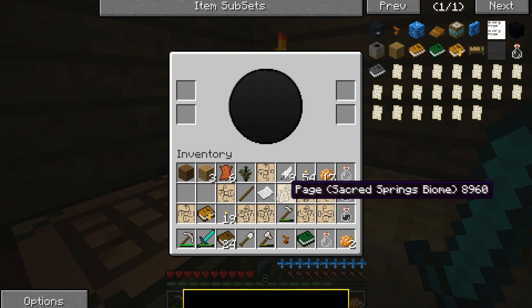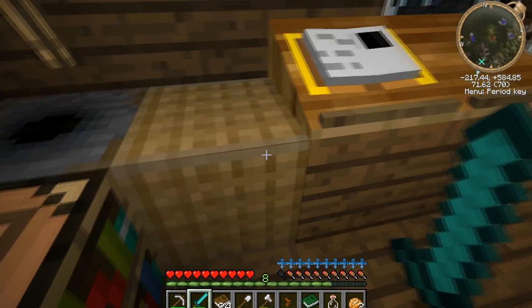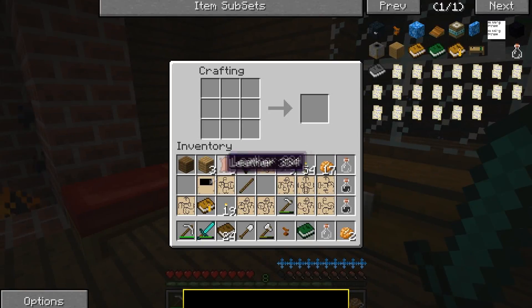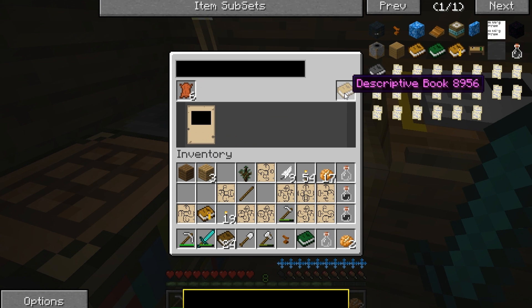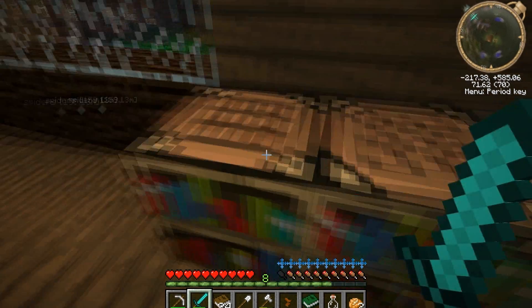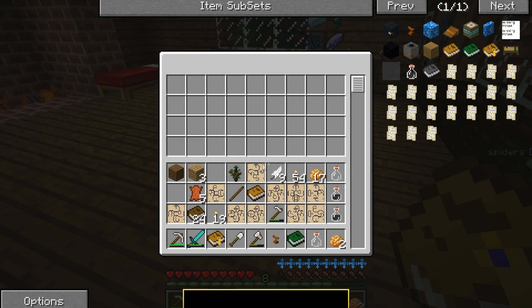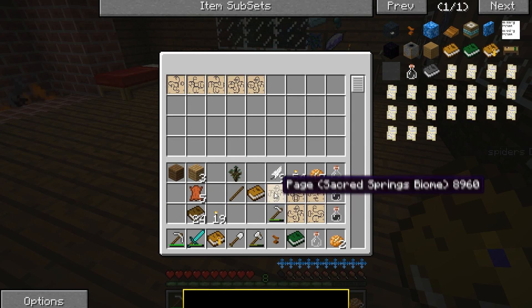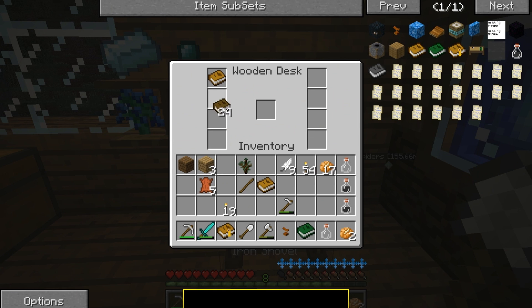We need another link panel. We need to combine that... descriptive book, something in the crafting table - no, it was the bookbinder. We got a new descriptive book. We can store our ages in our notebook.